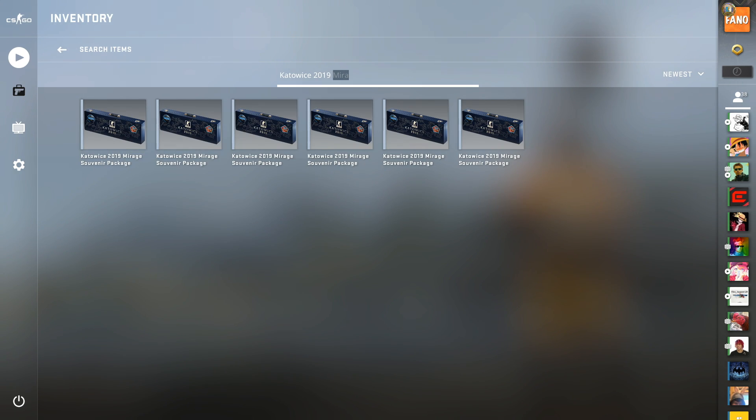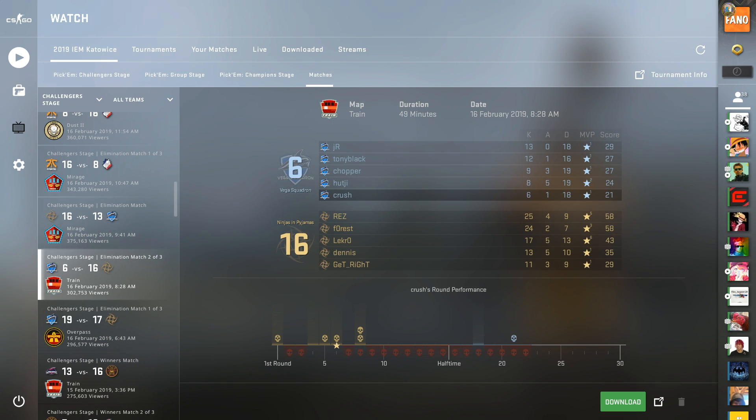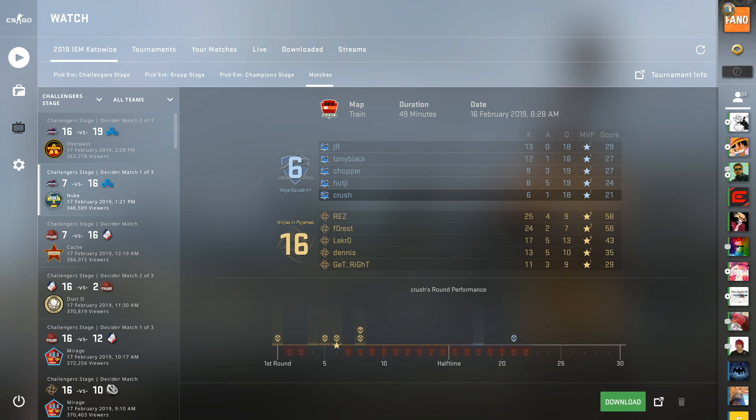Those were my final souvenir packages. There were many good choices — I would have also considered the Furia vs Cloud9 16-1 game where Furia absolutely destroyed Cloud9 on Mirage, and the Avant-Garde vs FaZe game on Mirage. The bottom line is there are many different games to choose from, and in my opinion it doesn't really matter what game you choose — either way you're still going to make some sort of profit. The question is how much, and that depends on finding the right buyer and the right time to sell.